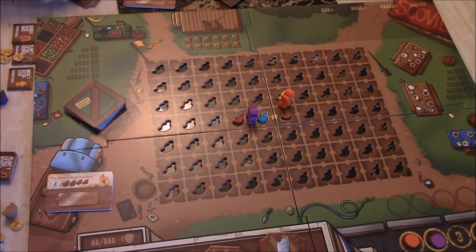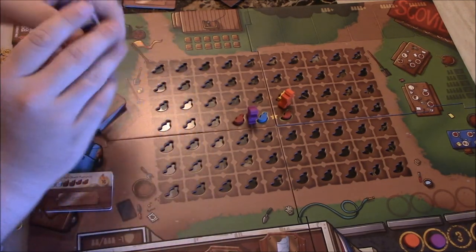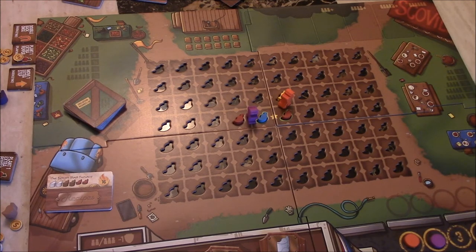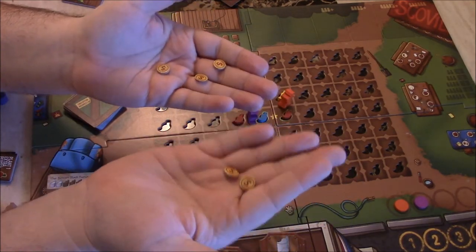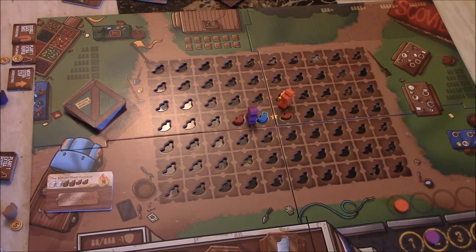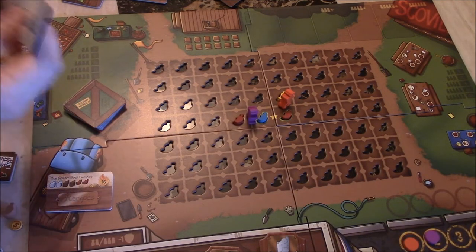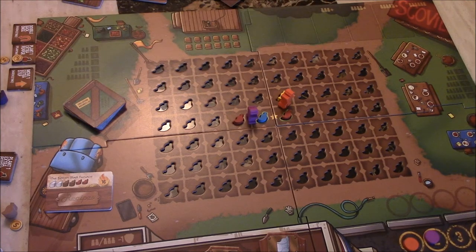Purple's turn: they're going to hold on to what they have, hold off on chili, not sell anything — that's the end of the turn. The next turn begins with bidding: purple bids three and two is bid by orange, so purple gets to pick first and takes the second spot. The new peppers come up — since it's both just one blue pepper this round, both players take one.